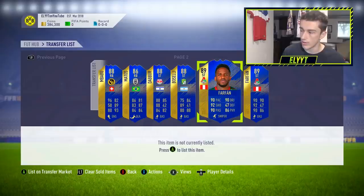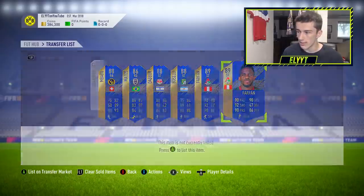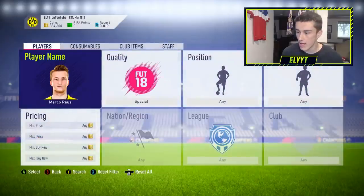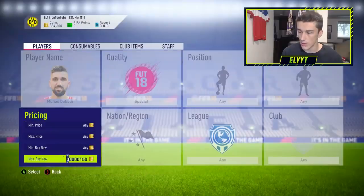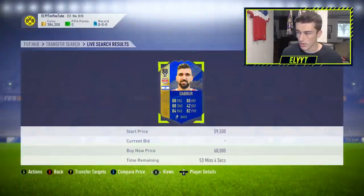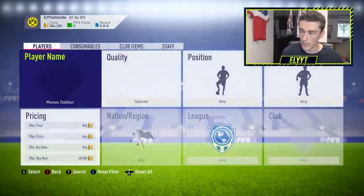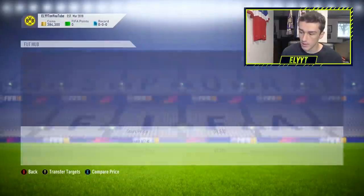Then we got Farfan for 55k and Farfan for 54k. That card is also slightly usable — it's a great card in terms of stats but hard to link since he's from Peru in the Russian League. So those are really good investments. I decided anything 55k and below I was going to pick up. Right now they're still going for pretty cheap — Dabber is going for about 60,000 coins, same thing for Bozeli, maybe a little bit more for other cards.